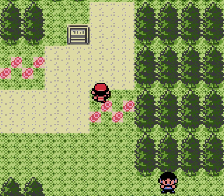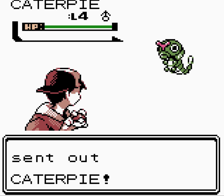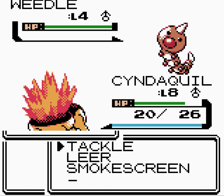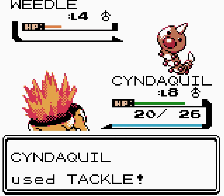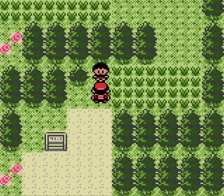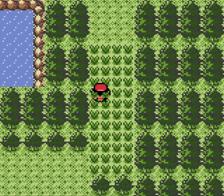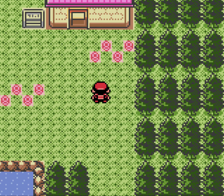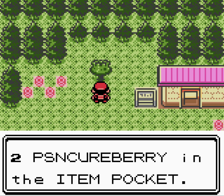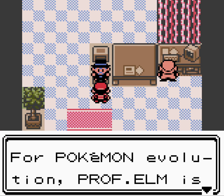We meet the rival once more. I should think about giving Cyndaquil a berry to hold potentially. We can take out the Caterpie with relative ease, and down goes the Weedle as Cyndaquil grows to level nine. As you can see, this route has been redesigned, a bit more zigzaggy. At Mr. Pokémon's house we can get some Poison Cure Berries, which are really nice against those Weedles. We're going to get the mystery egg.